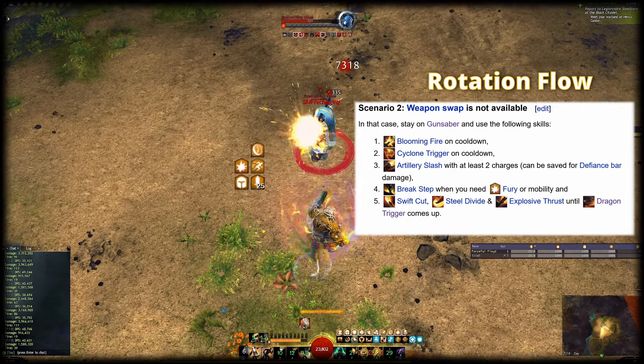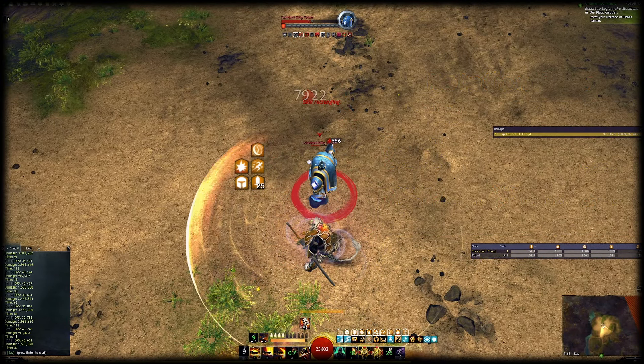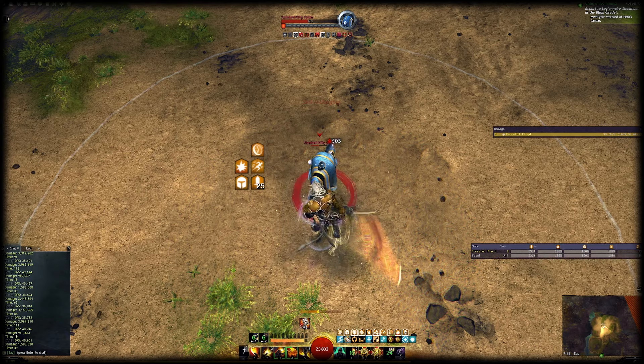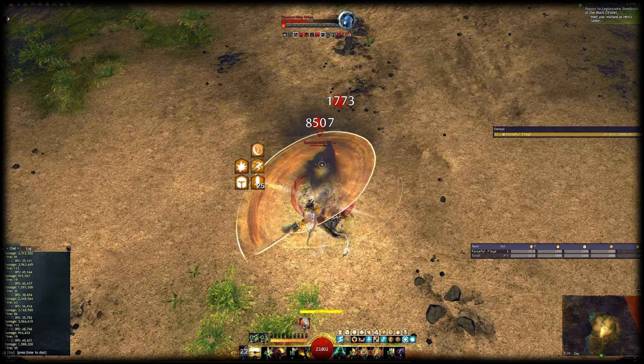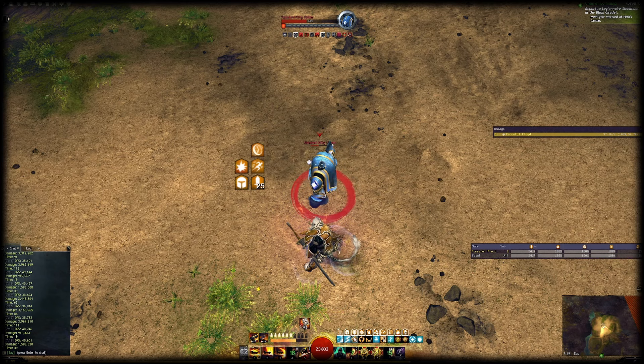The rotation proposed here is a bit easier than the benchmark rotation because Dragon Spike Mine and Overcharged Cartridges are replaced with two Signet skills. You can use it as an entry point into Bladesworn and then work your way towards the more complex rotation if you want to.